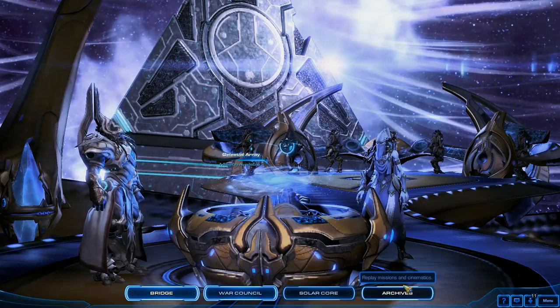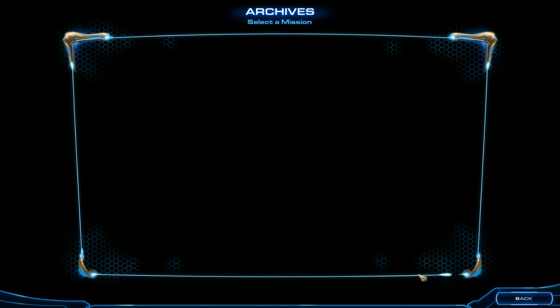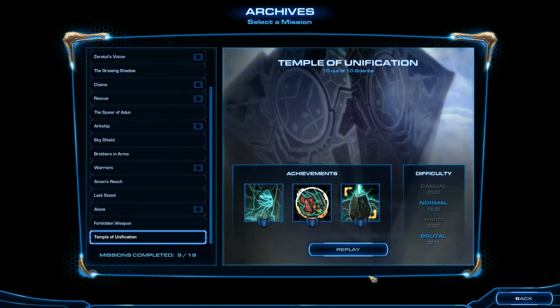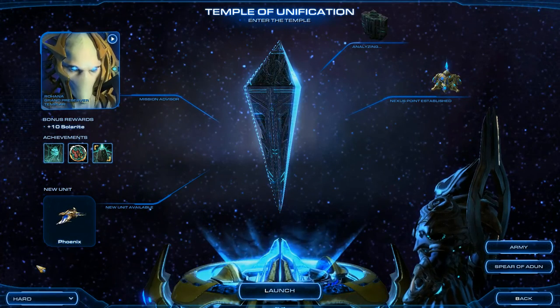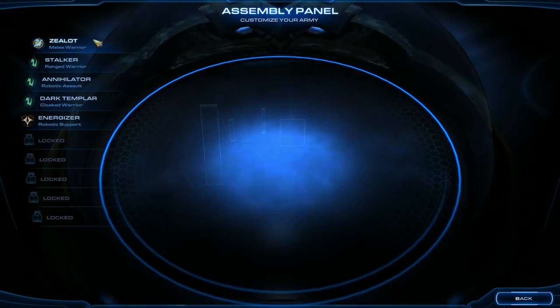This Master Achievement is probably one of the easier ones to get. You aren't really being crushed by time — there's no time pressure on you — and you can just pretty much pile up a big Protoss force and move out.